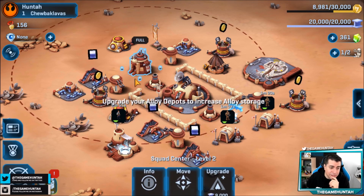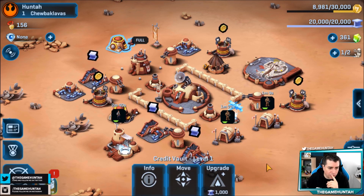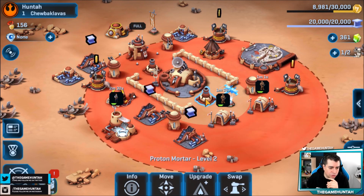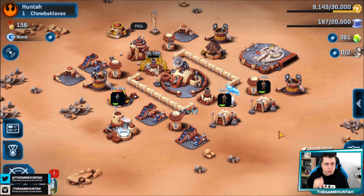I'm gonna get everything ready for the next episode. In the meantime we're gonna start upgrading the squad center — it's been amazing helping me so much. With 8,000 credits and only one droid available, I think it's a good idea to upgrade the mortar. 20,000 is a lot of resources and I don't want to lose them if somebody attacks me. I was planning to upgrade the credit vault, but if I'm disconnecting for a couple of hours, it's better to invest in a more expensive building. This is the Game Hunter — don't forget to like, subscribe, and share. Activate notifications so you don't miss any videos — see you on the next one, take care!